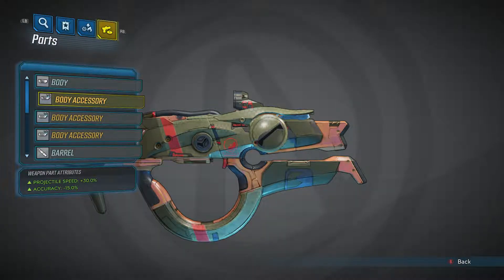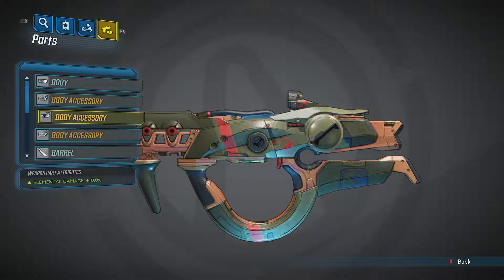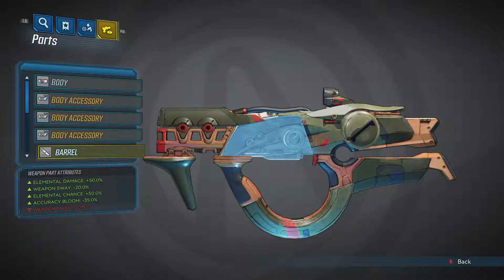You can also look at weapon parts, which is actually pretty cool. This part increases projectile speed but decreases accuracy. This one increases elemental damage, which is perfect, even though the gun doesn't show an element — I'll show you why in just a second. Charge duration minus 20%, which I like as well. That means you get to firing faster because Maliwan guns have a little bit of a charge-up time. Plus elemental damage, minus weapon sway, plus elemental chance, minus accuracy bloom, minus weapon sway.